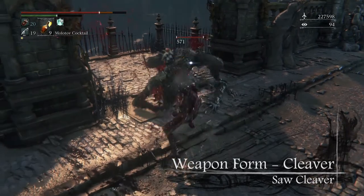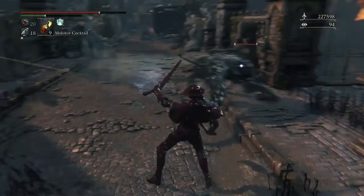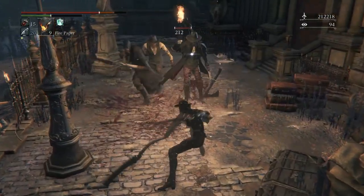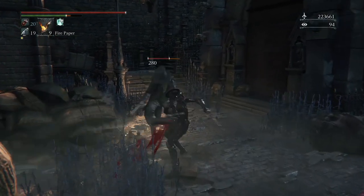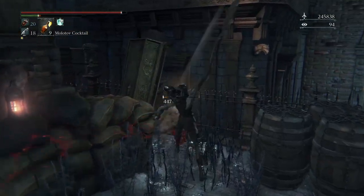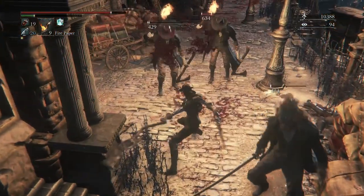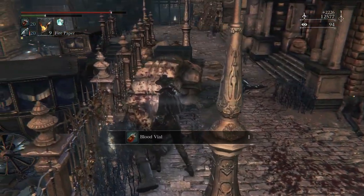In its cleaver variation, the saw cleaver gains increased range but becomes slower to use, and gains a new set of attacks. The cleaver's R1 combo is a series of vertical attacks going both up and down, with the hunter stepping forward with each attack. Both dodge attacks in the cleaver state result in horizontal attacks. The dash attack of the cleaver's light attack is a large overhead downwards vertical strike. The R2 heavy attack for the cleaver state is a long horizontal swipe, which can be followed up with another heavy attack resulting in a horizontal swipe in the opposite direction.